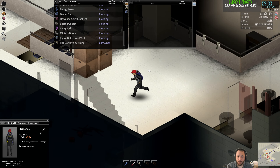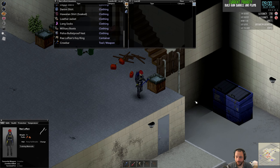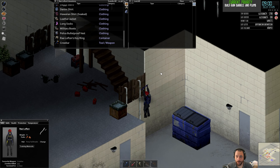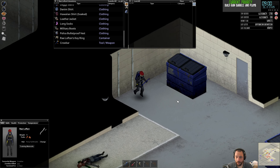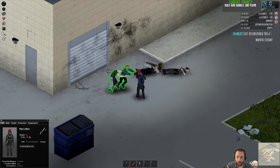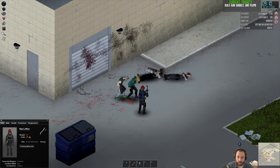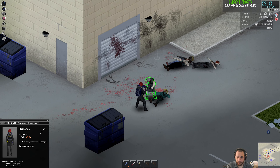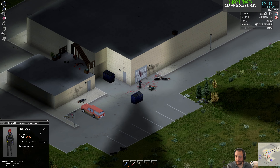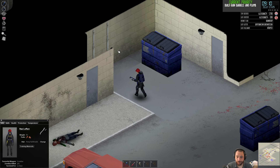Hold on — there is a zombie breaking into my garage gate. Look before you leap. Make sure there's none waiting for me directly under the sheet rope. But let's not let a zombie break our door. Zombies — plural. And we're good.